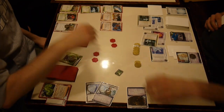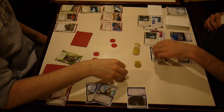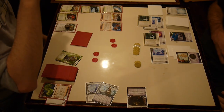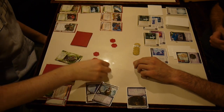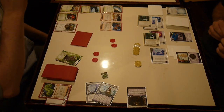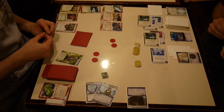He's gonna run HQ and make me rez that — it's another Matrix Analyzer. Now it costs him three credits effectively to run HQ. A whole turn worth of Kati Jones just to get into HQ once — that's a good deal, without getting tagged or trashing a program. He does have the bad pub I gave him. Man, if only I had advanced that Project Ares more — he wouldn't have a Mimic right now.